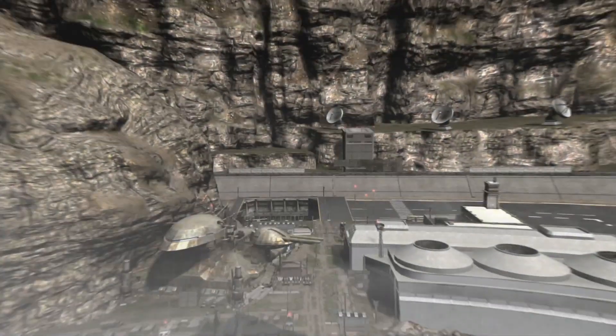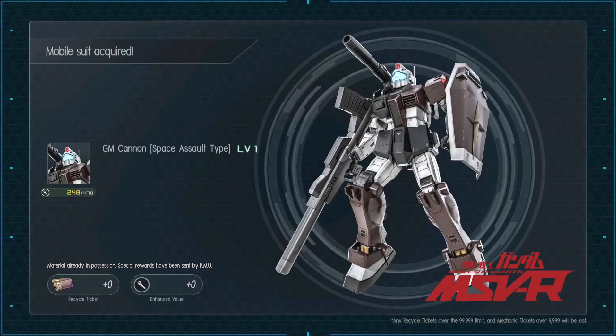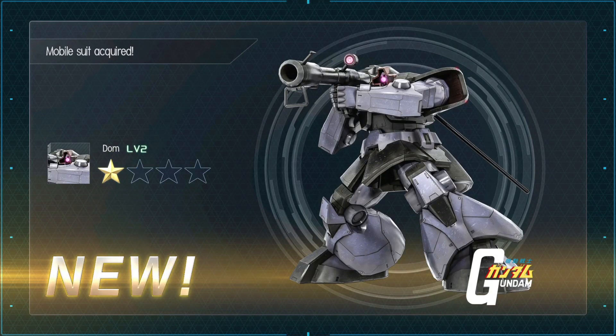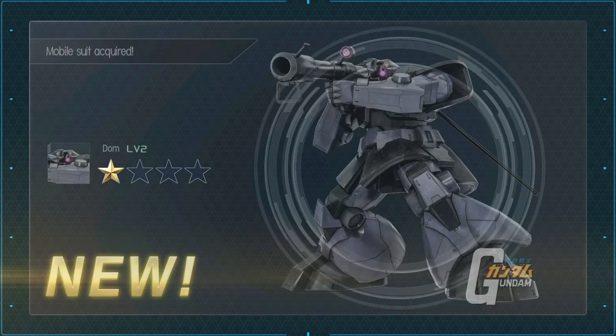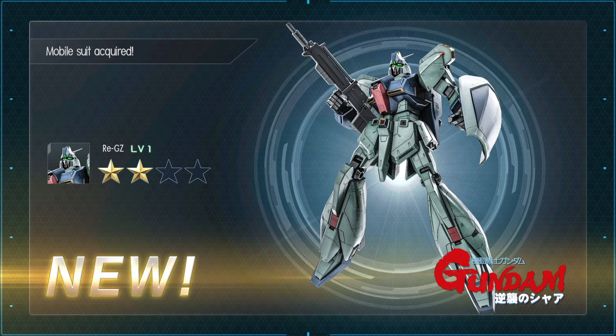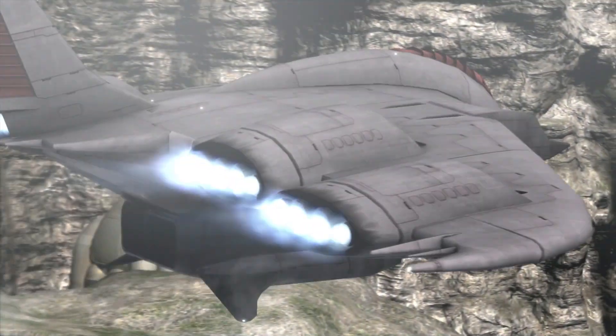A level four Jim Light Armor — that's some low level stuff right there. A level three Dom. A Jim Space Assault Type — I really like that Jim Cannon. Another Dom. The Riggazee, level one. I didn't think I would ever get that.